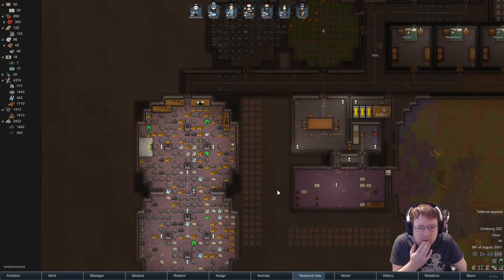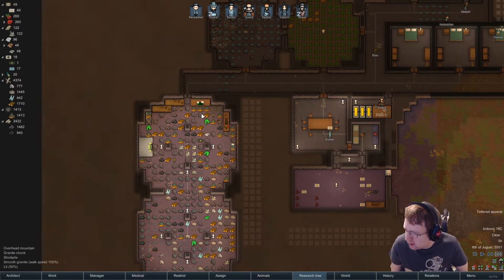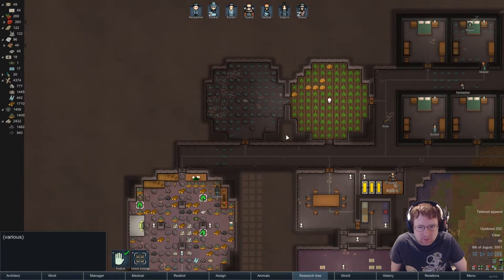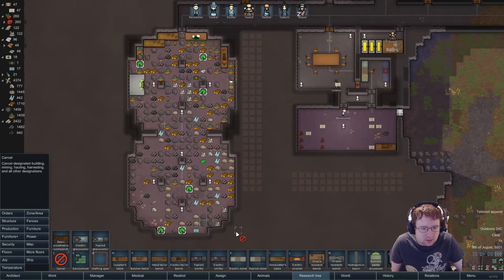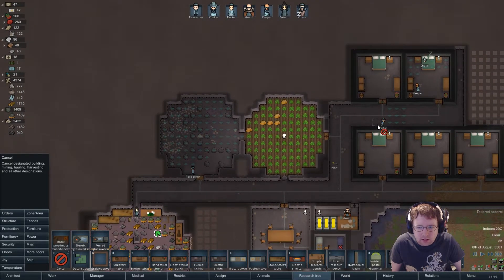I do need to make a workshop of some sort. Being where it is now looks pretty crap to be honest. I think I need to cancel all of these tasks and just make this the priority at the minute.